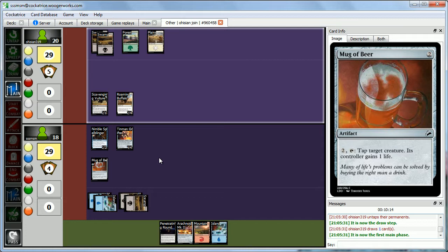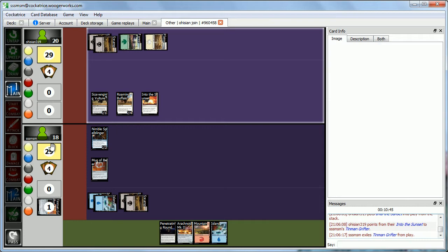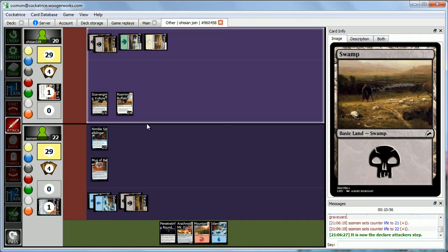Abby has something for four mana — it's Into the Sunset. You exile target creature and gain life equal to its toughness, like a more expensive sorcery-speed Swords to Plowshares. She's exiling the Tin Man — he's walking off into the Tin-colored Sunset, clanking away. We gain 4 life.